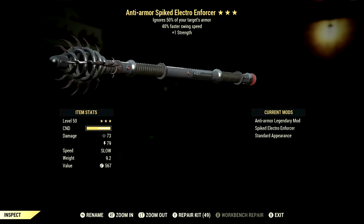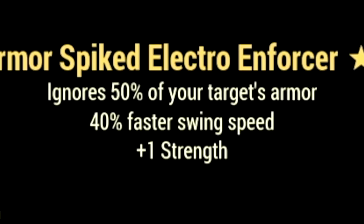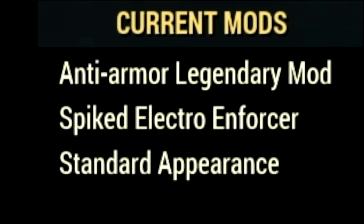Next weapon on our list is the Electro Enforcer. The main legendary effect is the anti-armor effect which ignores 50% of your target's armor, has 40% faster swing speed, and a plus 1 to strength. In the mods we are using the spiked electro enforcer mod and the standard appearance.